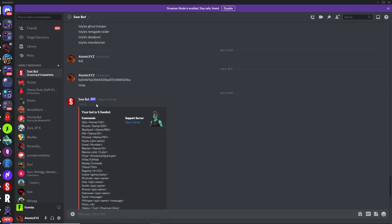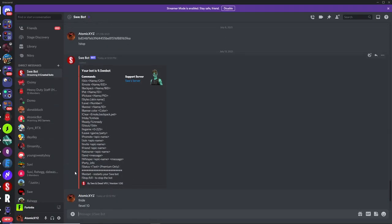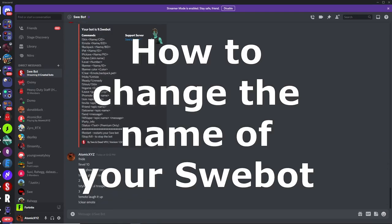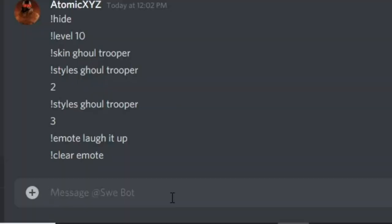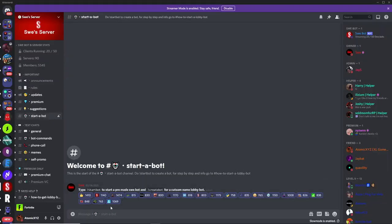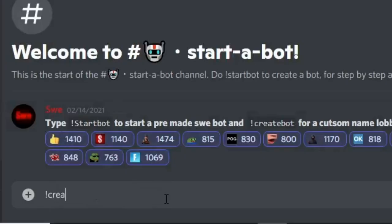There are a lot more commands you can try on your own, but those are the ones I'm showing today. Now I'll show you how to change the name of your Swaybot to something other than the default number.swaybot format. First, stop the current bot by typing 'stop' — that'll shut it down. Then go back into the server and type !createbot to get the custom name lobbybot.